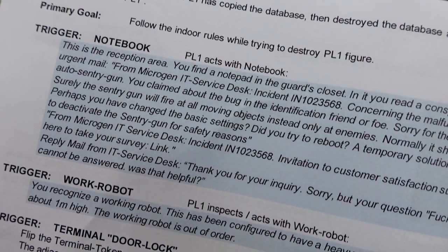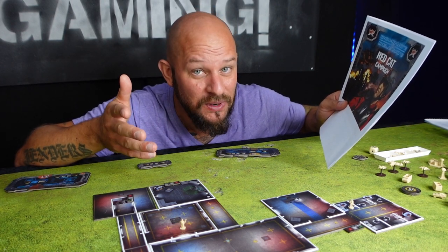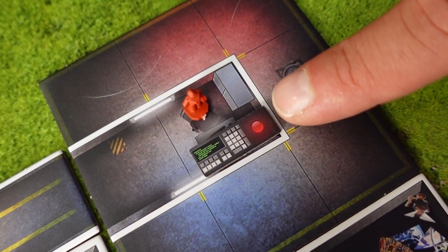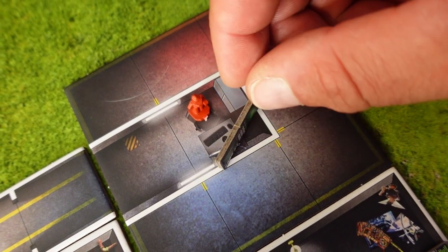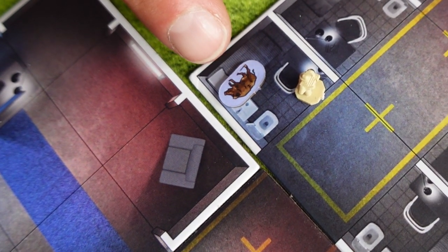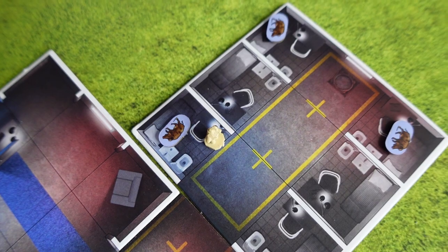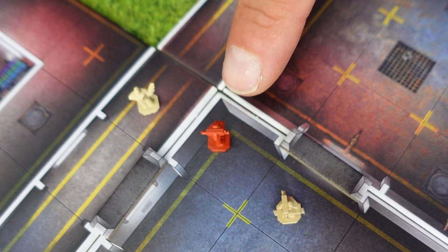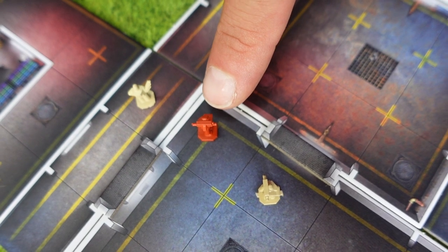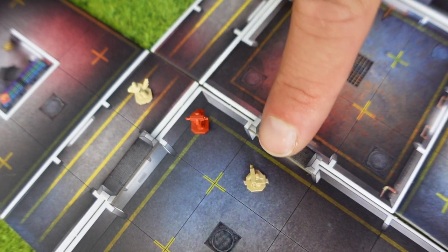You can also choose to open and close doors. Triggers are things that happen when you interact with certain objects — what happens depends on what the mission says. You can use an action to interact with terminals: if they are red they are turned off, if they are green they are activated. If you find anything on the board you can pick it up — maybe it triggers something or you are supposed to use it in another space. You can also choose to attack an opponent with the same rules as outside — line of sight, within distance, and you cannot attack through walls. If the attacked character wants to retaliate, it can.